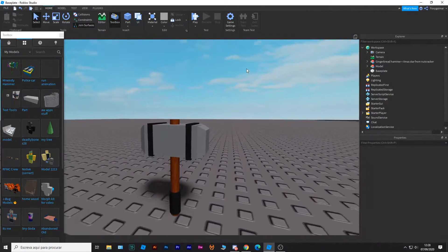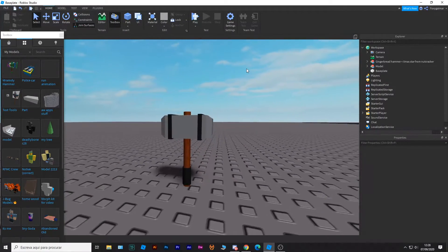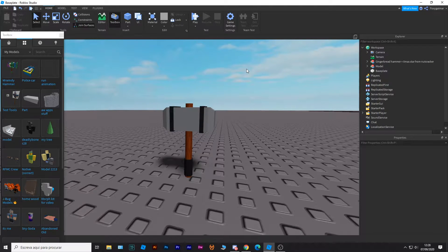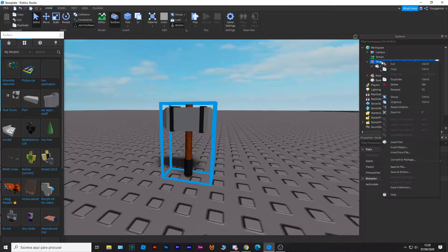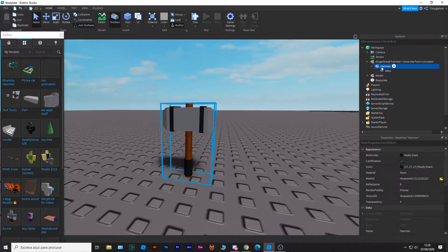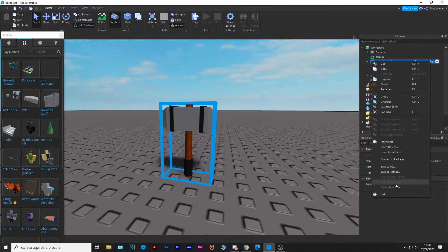Hello everyone, my name is FacilityGamer and as you can see in the title, today I'm going to make my own skin for Flee the Facility. The skin still needs to be accepted by Wendy, and I'll explain how the skin might get accepted by Wendy at the end of the video, but now I'm going to explain what I'm doing here.